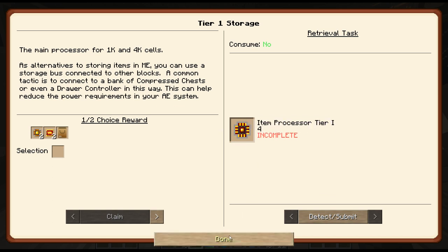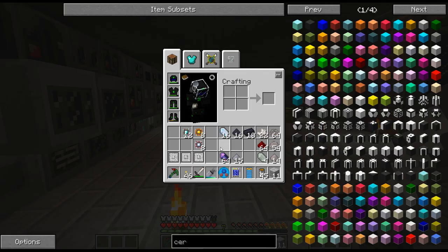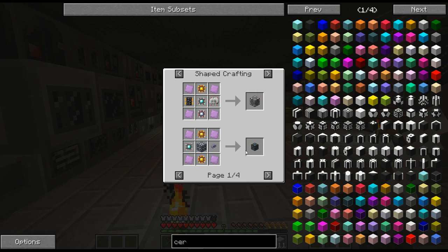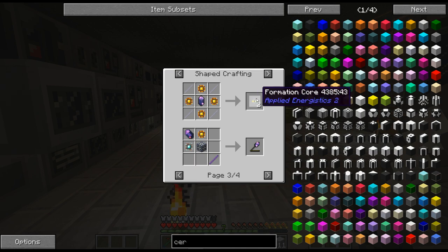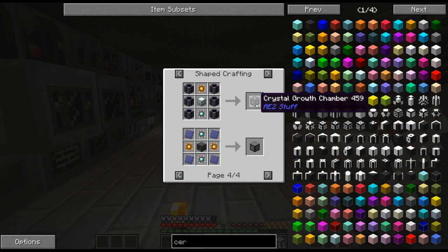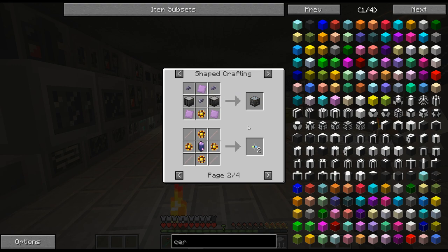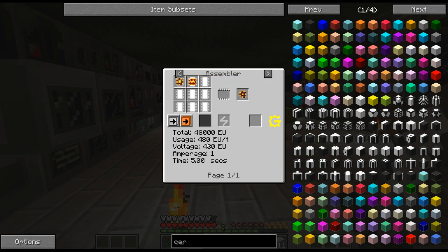Alright, so these item processors - what are these used for? Oh man, look at that - that recipe has definitely been nerfed. Tripling wow - I haven't done that stuff in a long time. Alright so we need four of these. What is this item tier circuit? Okay so I'm gonna need to get an HV forming press here to get these it looks like.